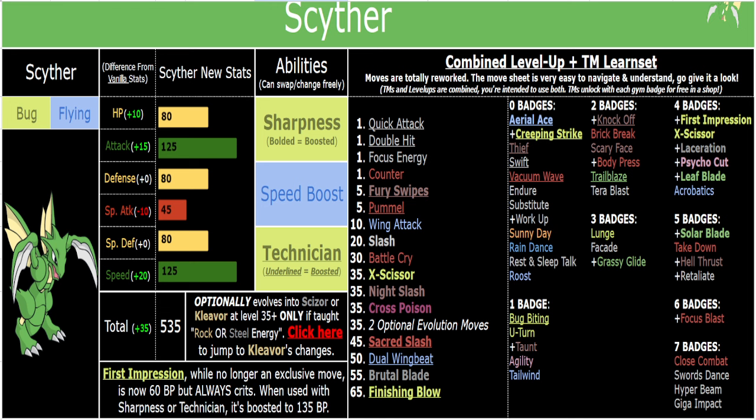There are a lot of cool Tera types you could run on Scyther — any Tera type is good because you have Tera Blast, but if you RNG into Tera Steel, Psychic, Grass, Poison, Dark, or Fighting especially with Sacred Slash at level 45, all of those would be so strong. For priority, you've got Aerial Ace and Creeping Strike, which are now priority moves — so it's not only Scizor who has the priority stuff. And then there's First Impression at 135 power, a very strong TM you can slap on whenever you need it.